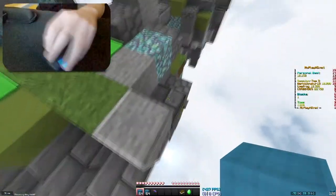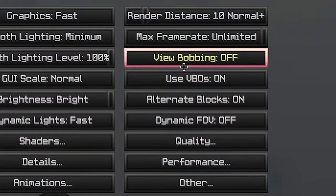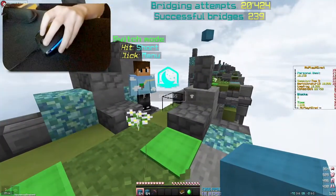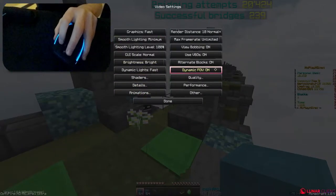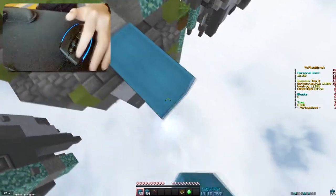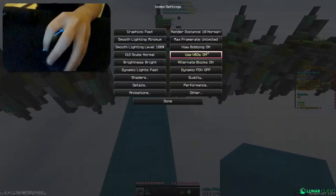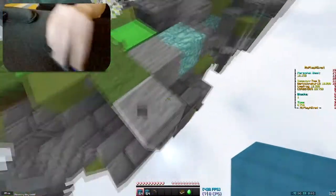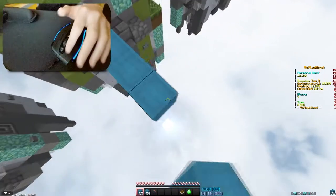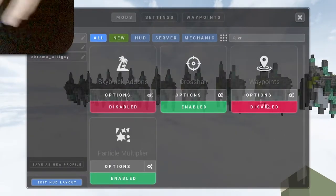There are a few other things in your general settings. View bobbing will make your screen bob while god bridging, which is very distracting, so just disable that. Dynamic FOV will make your FOV increase when you walk - you can disable that too, but that's more personal preference. A lot of people also use the arrow crosshair - it really helps with god bridging because you can line up perfectly on the specific arrow. You can enable it by going into your crosshair settings.